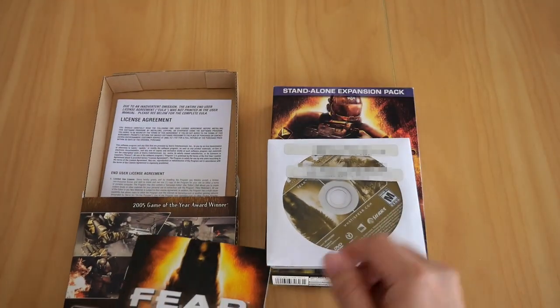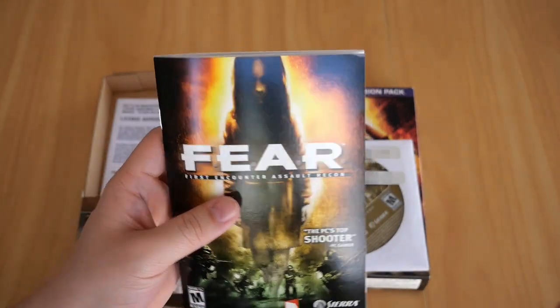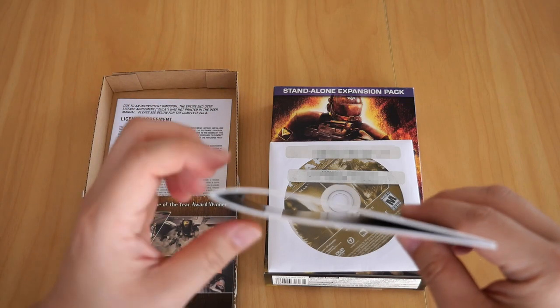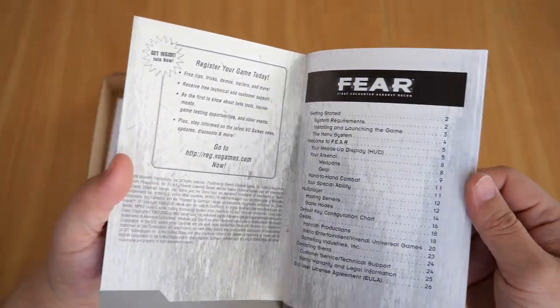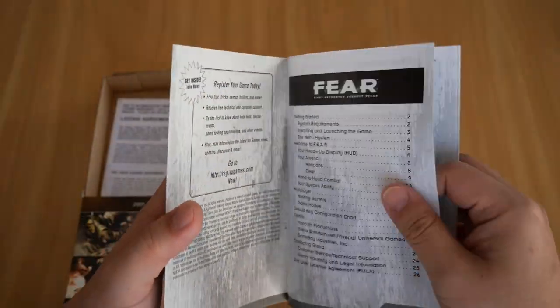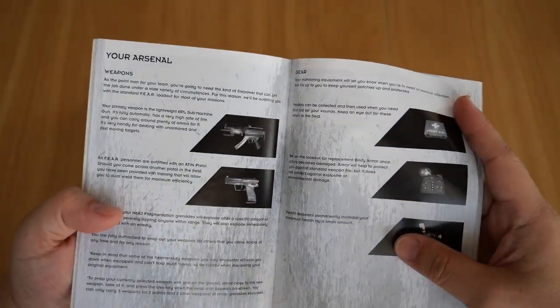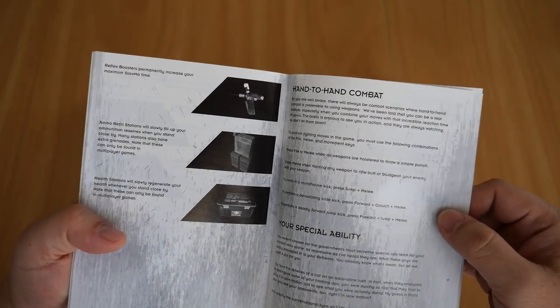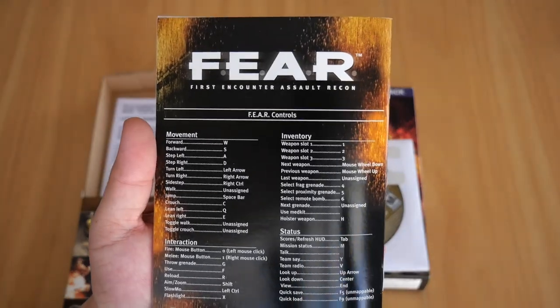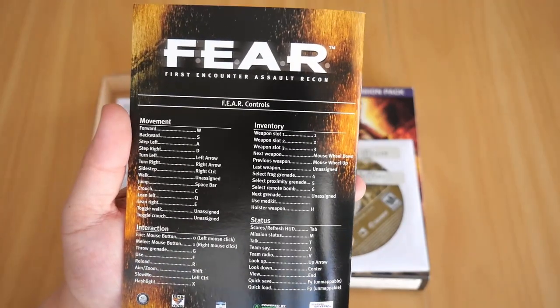Now let's go over the booklet. This booklet is basically brand new — almost brand new. Look at the bounce on this; you can tell this book hasn't been used much. Inside it gives you information on the game: your heads-up display, your weapons — just a few of the weapons you can encounter — your gear, hand-to-hand combat, your special abilities, multiplayer, and finally on the back it also has your controls for in-game, keyboard and mouse specifically, because this is a game for PC.